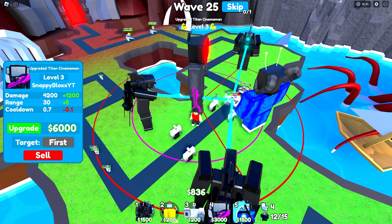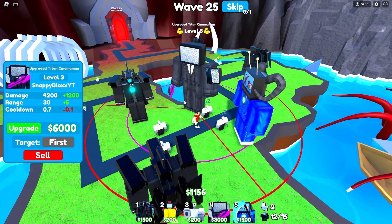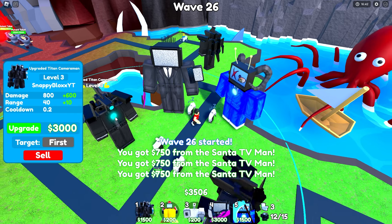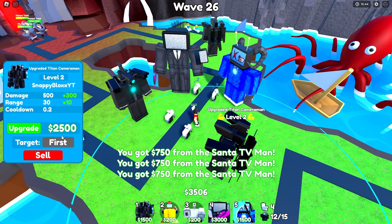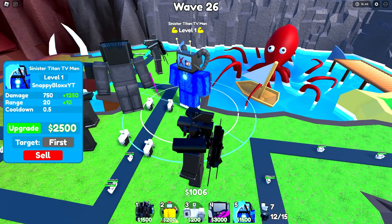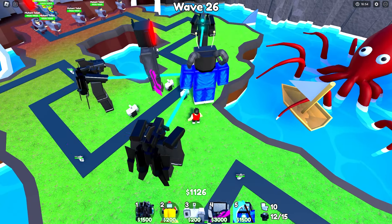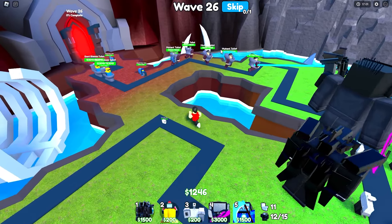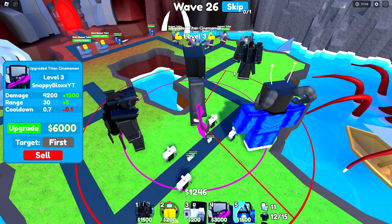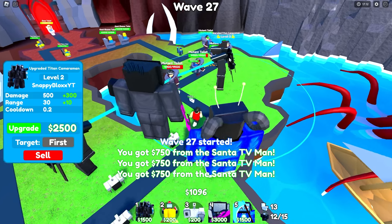Flying bus-all toilets — destroyed! He's going to stop right there — nope, but we still destroyed. Little scary there, not even going to lie. Let's get this guy to level three as well. Once I upgrade this Sinister Titan TV man to level two, I'm going to start upgrading the money units again. $2,000 — that's so much, but I think we got it. Let's skip wave and upgrade. Now they should all be level three.